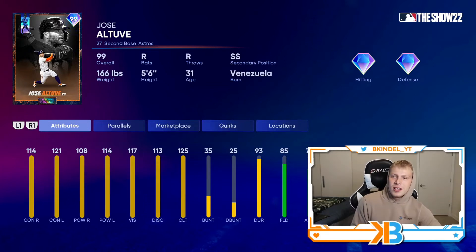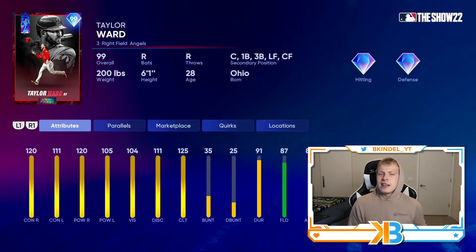In a surprise turn of events, this team has Shohei Ohtani and Mike Trout, but yet it's Taylor Ward who gets the Finest of the Franchise. 120-111 contact, 120-105 power, 87 fielding, 84 speed, and he can play everywhere — primary right field, but the big key is he can play catcher, first, third, left, or center field.